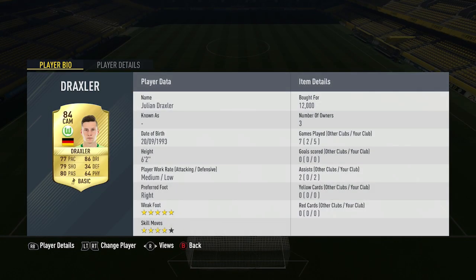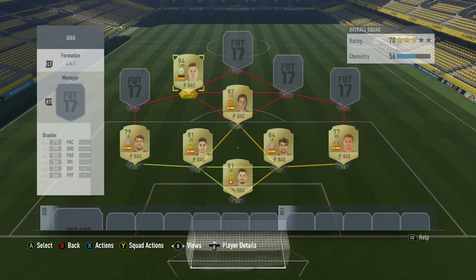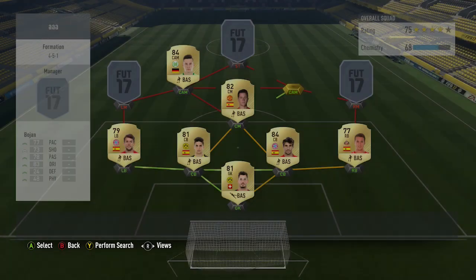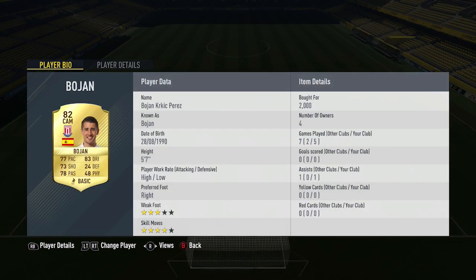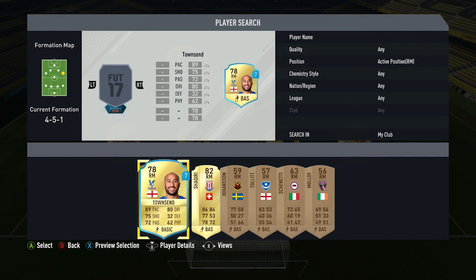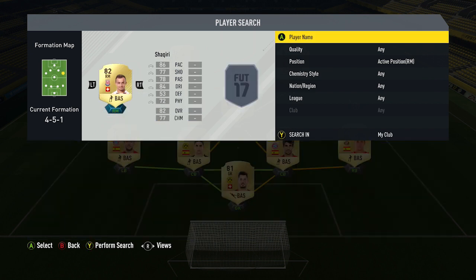Ahead of him we've got Julian Draxler, who got me two assists in five games and was an awesome player to use. He's got such good ball control and he just seemed to be fluid in attack. He has four-star skill moves and links up with Bojan so well — these two are linking up passes the whole time. Bojan only got me one assist in five games. He costs 2,000 coins and has good all-round stats, four-star skill moves, though only a three-star weak foot. Just those two linking up with the one-twos was awesome to watch.